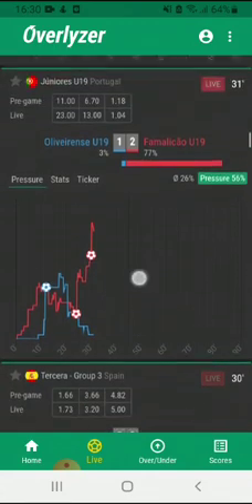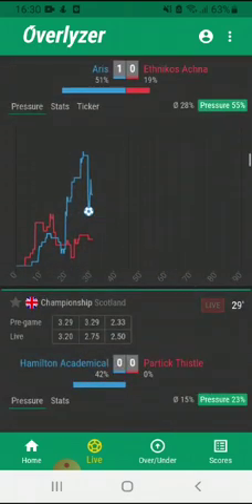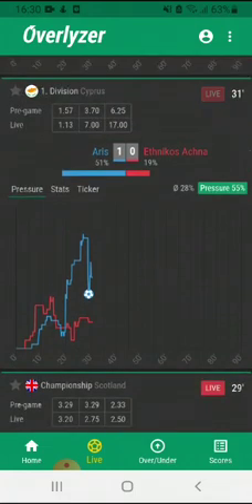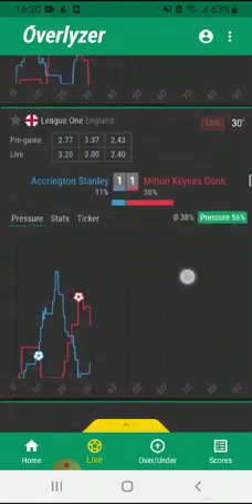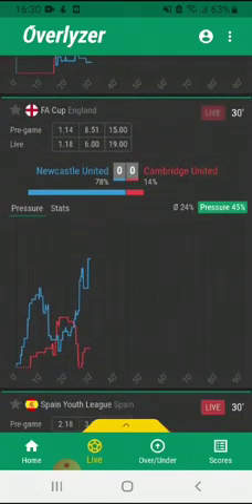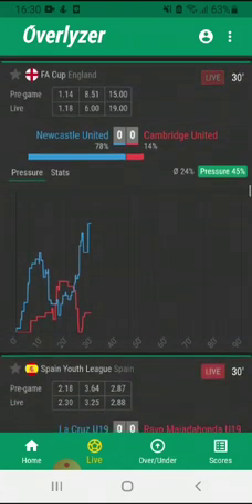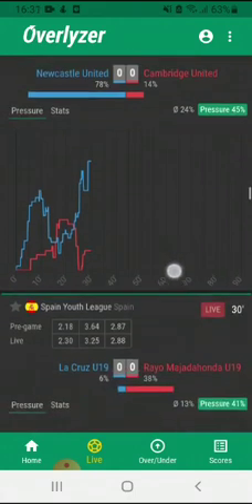For example, here we get a difference of at least 70%, and this already paid off for Fama Lissau under-19s in the Juniores under-19 league in Portugal, because they just scored two as you can see here. Also here it paid off for Aris, who had a good pressure situation over the last minutes — these are cool picks for your live bets. Here is a current example where a goal could be imminent at Newcastle United against Cambridge United in the English FA Cup, where Newcastle is making big pressure with a difference of about 50% between them and Cambridge United.